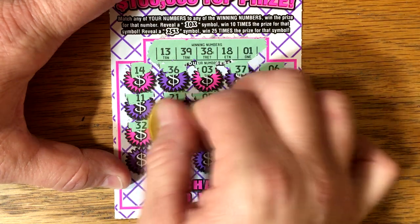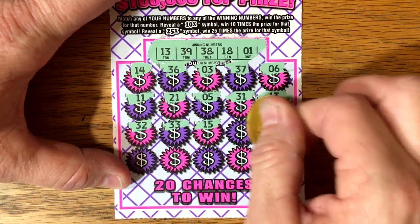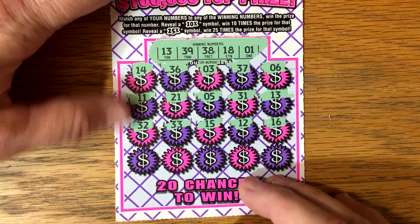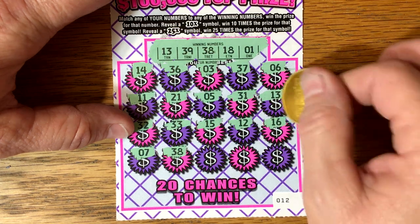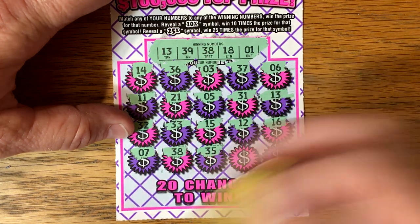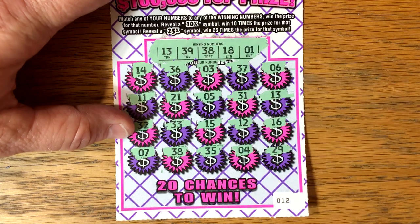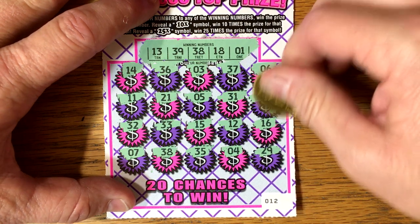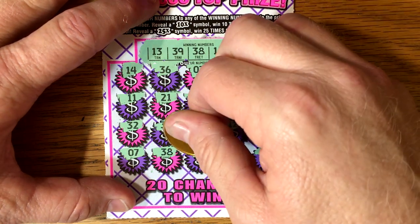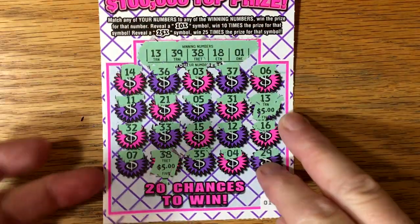13 and a 13. Anything else? It'd be cool to see another multiplier pop up. 16, 7, 8 — got 2 matches, 38. This ticket is hot right now. 4, 29. 13 and a 38. What are we going to get underneath that 13? We are going to get 5 and 38 — we're going to get 5. $10. Another $10 winner on the 25 times.